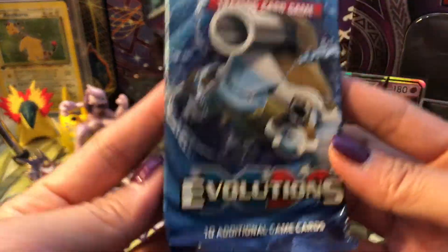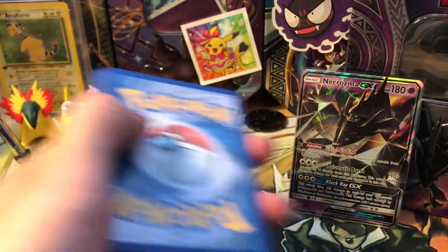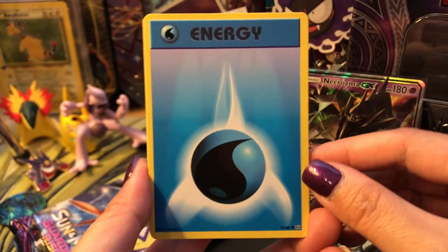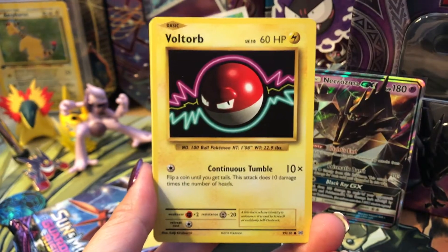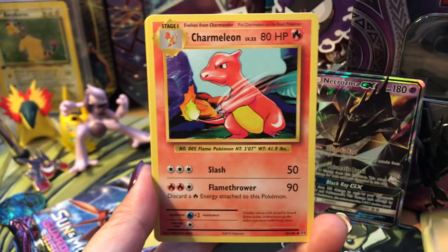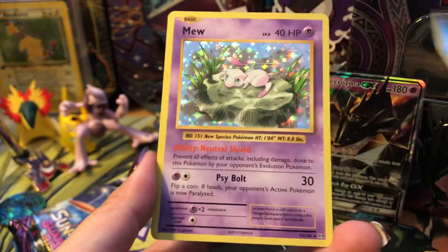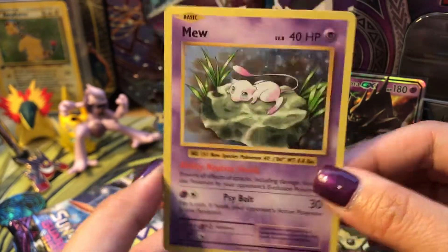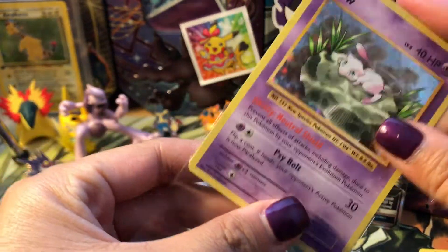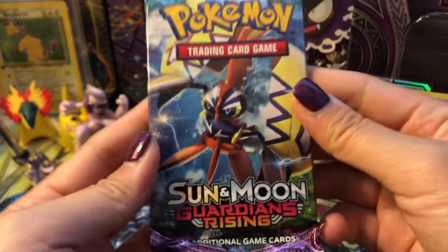We have two Burning Shadows, one Guardians Rising, and one Evolutions. We'll start off from oldest to newest. Here is a code card for you guys. Let's see what we can pull. We have a Water Energy, Growlithe, Harimachub, the Tulip, Diglett, Super Potion, Charizard Spirit Link, Charmeleon, Staryu Reverse, and our rare is a Mew Holo — one of the cutest. I absolutely adore this holo card. It's like one of my favorite holos from Evolutions.